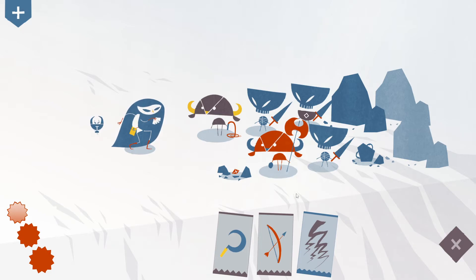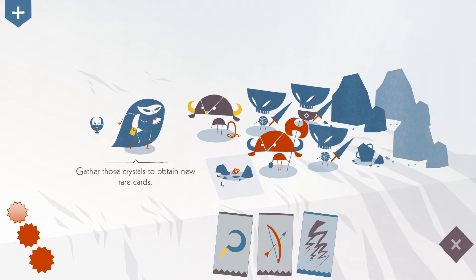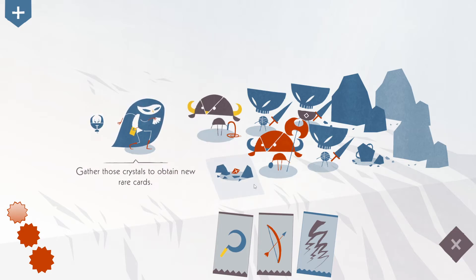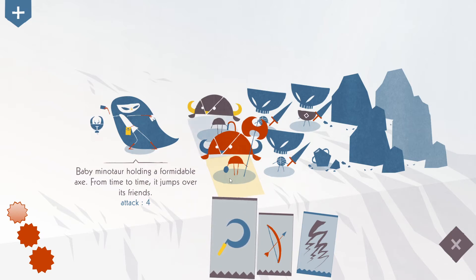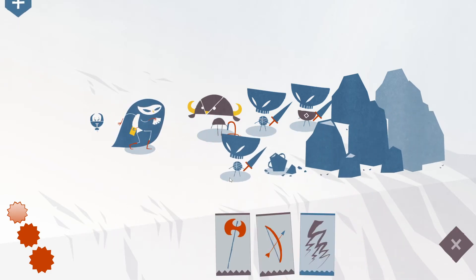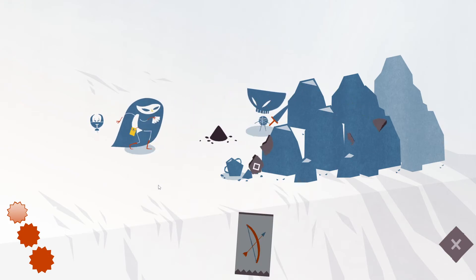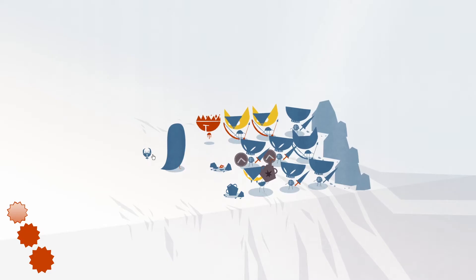I don't see it. Because he charges — this is the only reason that we are losing, is because he will charge ahead from time to time, jumping over its friends. Or does he attack at all? I guess he doesn't attack. This doesn't work. It will. It will. Yeah, then we gotta kill these two together. Now do these two. Because the whip guy didn't attack. Got him.